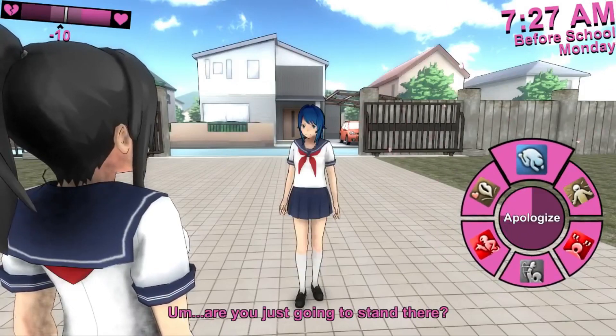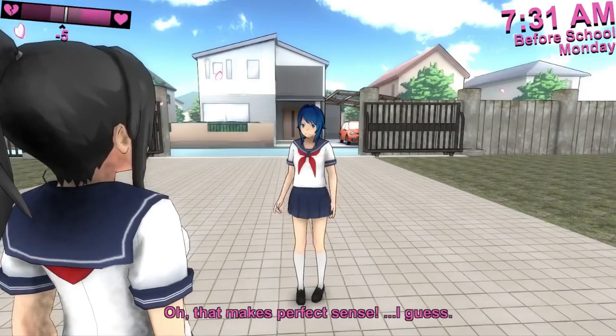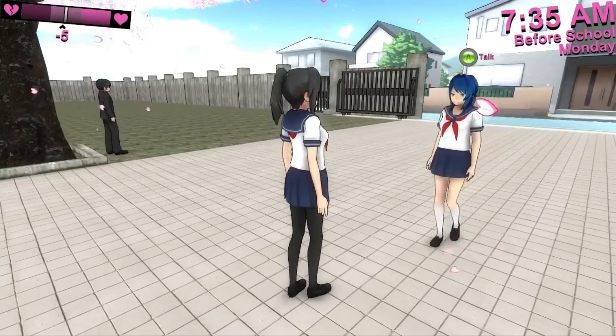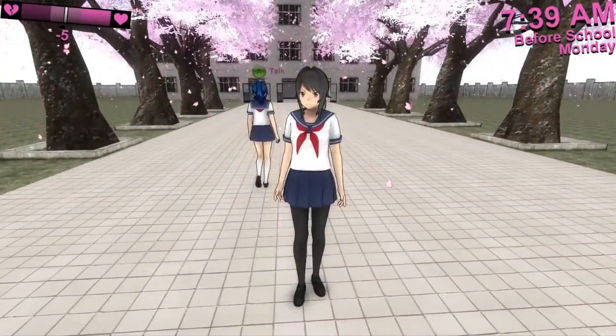The player can approach a witness and make up an excuse for their behavior to repair some of the damage done to their reputation. The player can also interact with students in other ways that can improve or harm their reputation.